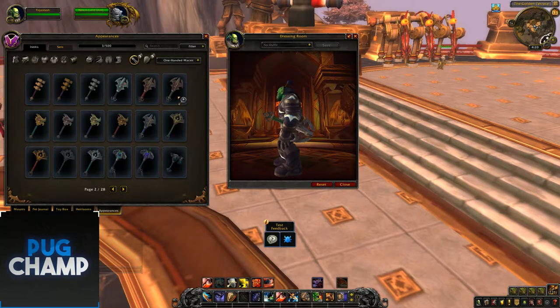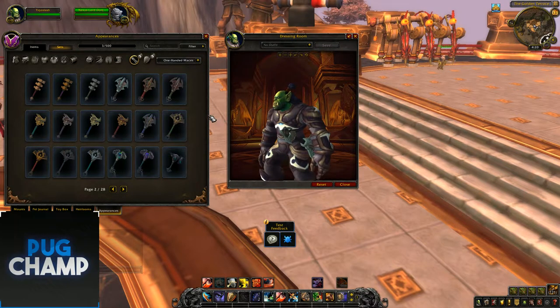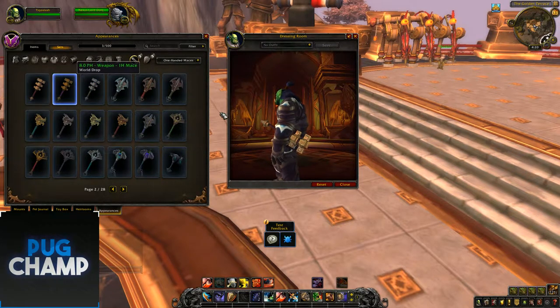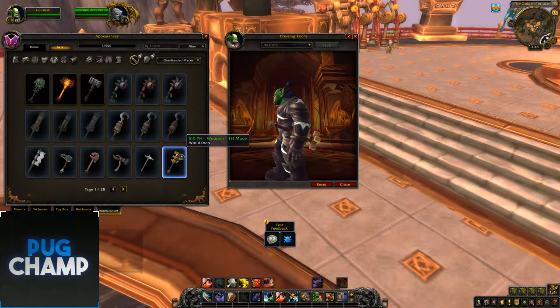Then there are world drop ones — I'm not sure where they drop exactly, probably just off mobs and quests in the later zones. It looks like Kul Tiras as well but I'm not too sure. Then there are these one-handed ones that look like Zandalar again — the aesthetics really tell you which ones are going to go where.